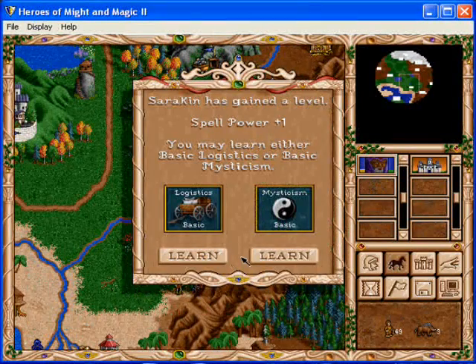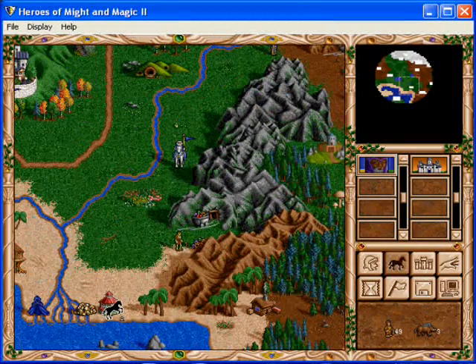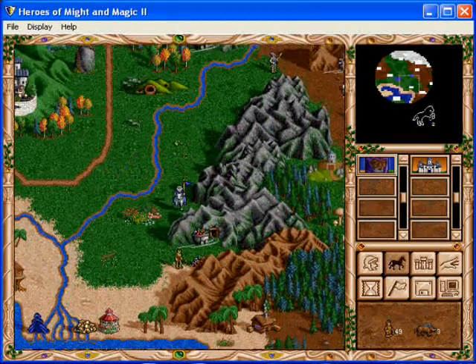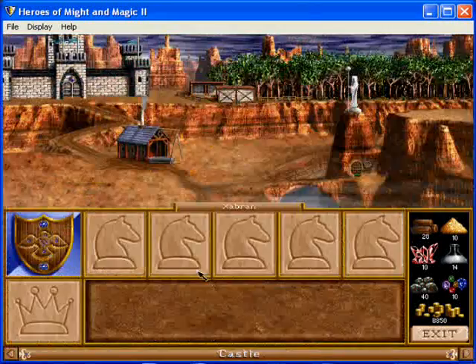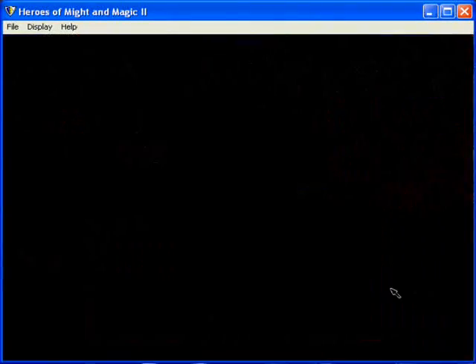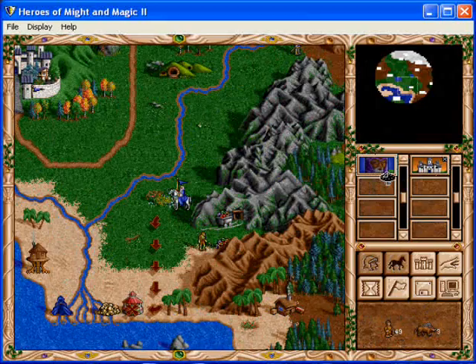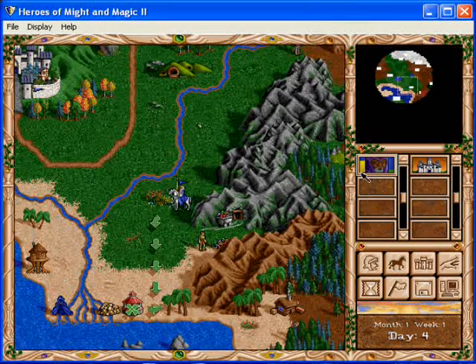I always take the experience, and I'm going to take logistics because more speed is better for me. Keep an eye out for any gazebos or places where you can get more experience, because a high level hero can turn the tide of battle. You can have a low amount of creatures and a high amount of stats, and you can still beat people who have a high amount of creatures and a really bad hero.